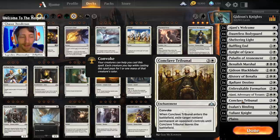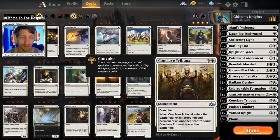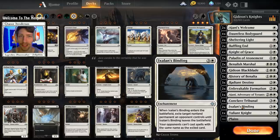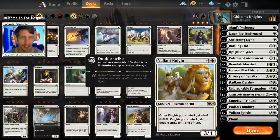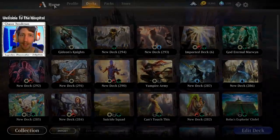We have four copies of Conclave Tribunal and two copies of Ixalan's Binding for removal. There's no specific reason for the four-two split — I just only have two copies of Ixalan's Binding. Rounding out the deck, we have one copy of Valiant Knight. If you have more, I do recommend playing at least two copies — this feels like the perfect top-ender for a knight deck. That's going to do it for the deck breakdown; now we hop into some games.